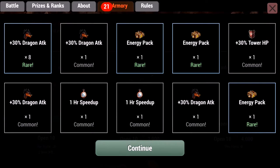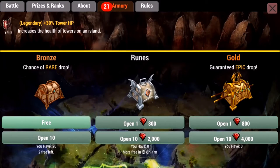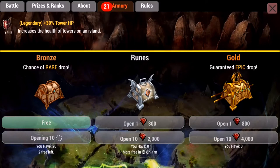All commons — that's fine, we're just gonna get the dust to upgrade other ones anyway. This one's actually pretty good: I got three energy packs, two one-hour speed ups, and a rare dragon attack. That's one of my better open-tens; I'm usually not the luckiest with these.